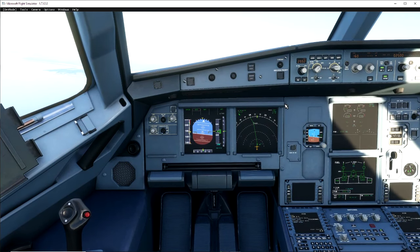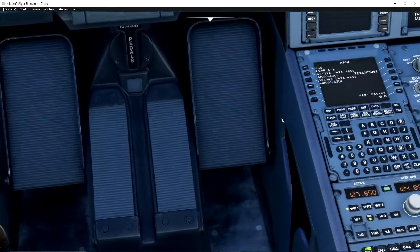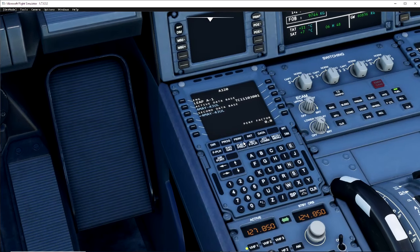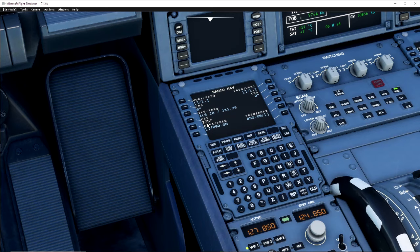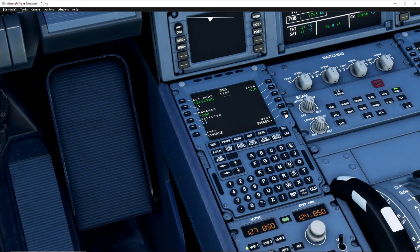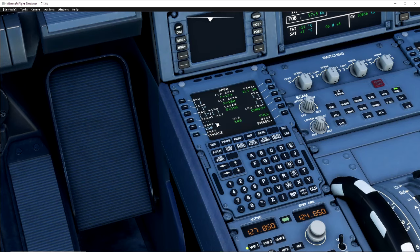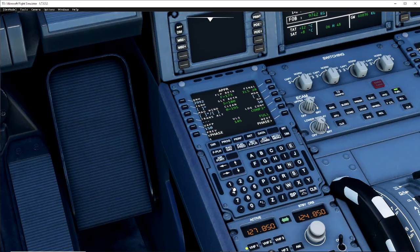Our QNH for today is 2990.2. In the FMC, you don't really need to touch much if you've used your flight plan, but you do want to go into the ILS and set 111.35 with course 275. Then go into the performance page and across to the approach section. Input the DH of 50, full config, QNH of 2992, and temperature on the ground is 11 degrees. The wind is 244 slash 4, which you'd normally get from ATC.